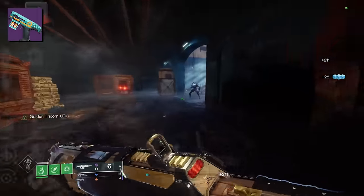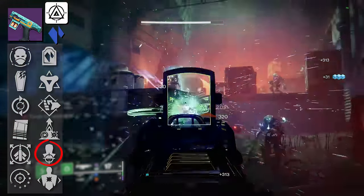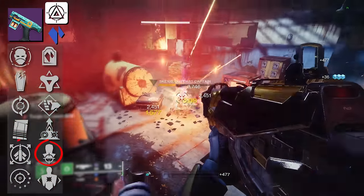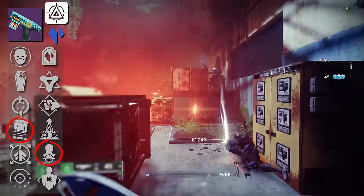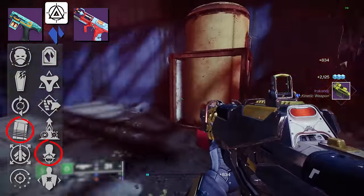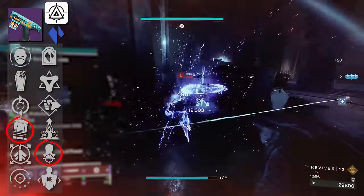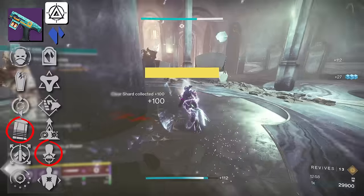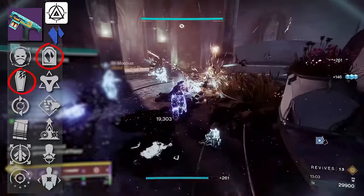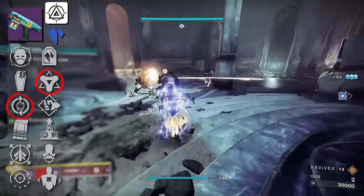Next we have Sanuna, a Stasis Amelon Sidearm that uniquely has the perk Headseeker. Unfortunately there's really nothing else in the first column helping you out unless you want Slick Draw or Under Pressure. The reason I bring up Headseeker is that this sidearm and the Europa sidearm are among the only sidearms that can rock Headseeker. Considering this is a burst fire weapon, Headseeker is a perk you can take advantage of here. For PvE players: Headstone, Envious Assassin, a Grave Robber Headstone combo, or Golden Tricorn with Feeding Frenzy — all will serve you well.